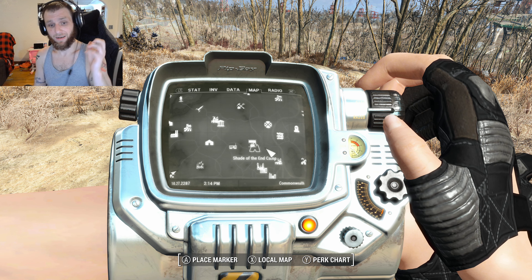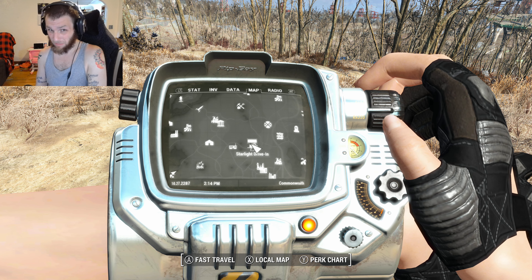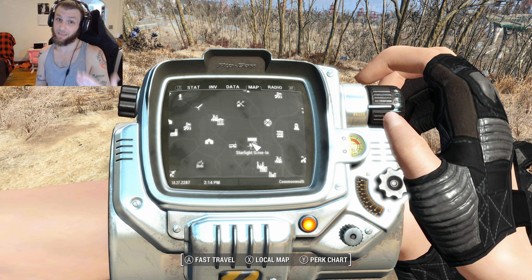Hey there everybody, PopOnTop here. Welcome back to some more Fallout 4 mods. In today's mod, we have a mod that adds a new location. This is the Shade of the Inn camp. This mod is called Shade of the Inn. There's supposed to be a fight here, and in the fight it's supposed to unlock a new outfit. I imagine you kill the person who currently owns the outfit, as well as a weapon they currently own. We're gonna head there, which is real close to the Starlight Drive-In Drummond Dine area, so you can get here pretty early on in the game.